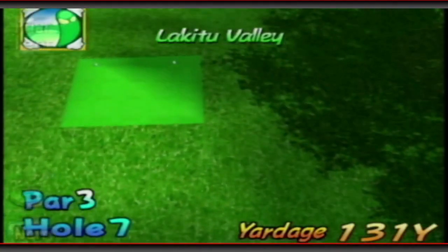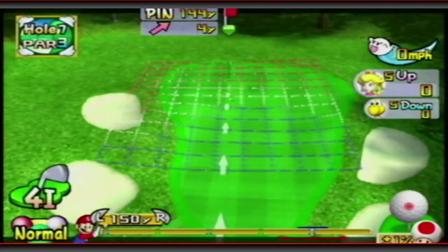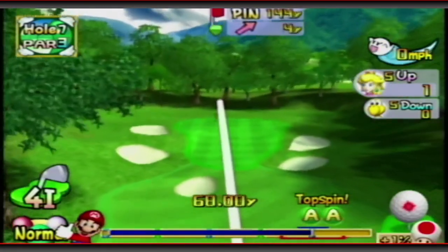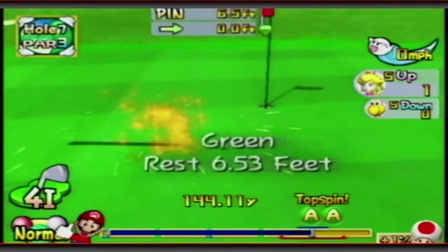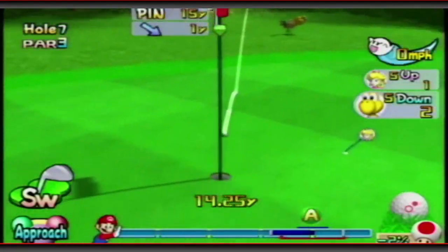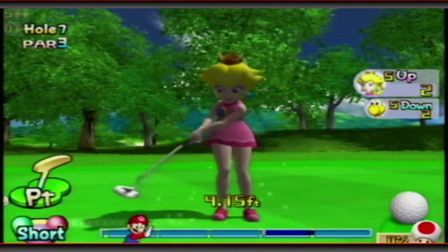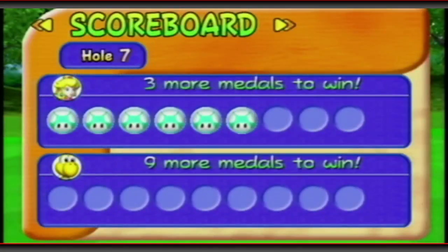Par 3 — can we hit a little hole-in-one here? We're going to be a little short, but I wanted to get some topspin to get up that hill and into the cup. Close — we're 6 feet out. Just a little outside here, probably just power through the break if needed. There it is — great birdie. We are up by a ton now, just need 3 more to win.